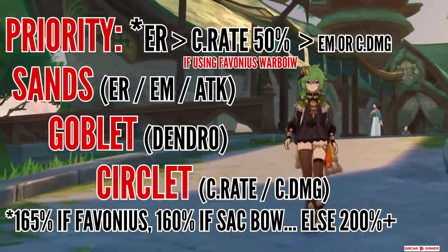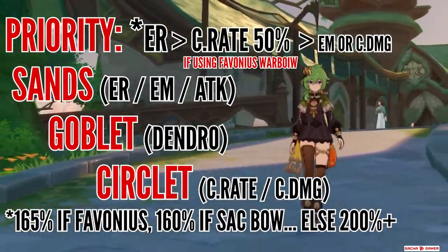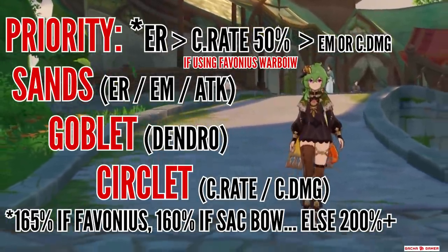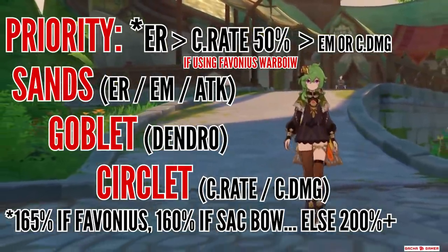You can see everything summarized, including substat priority. To make it short and simple: get enough Energy Recharge on her and then work on everything else in order.